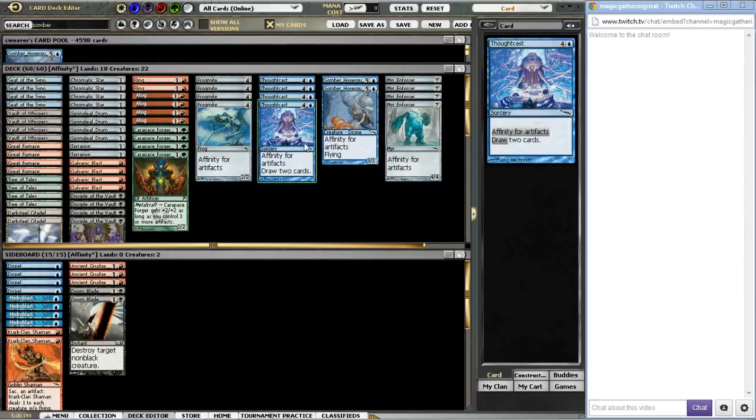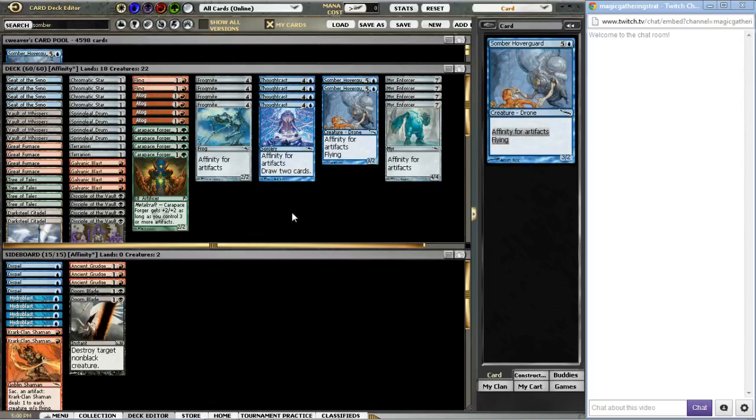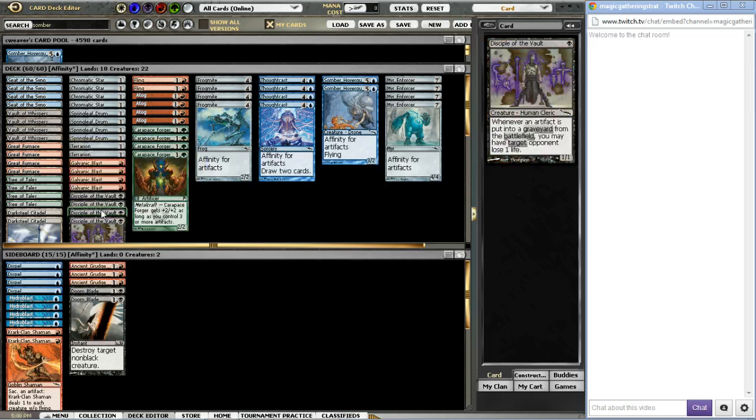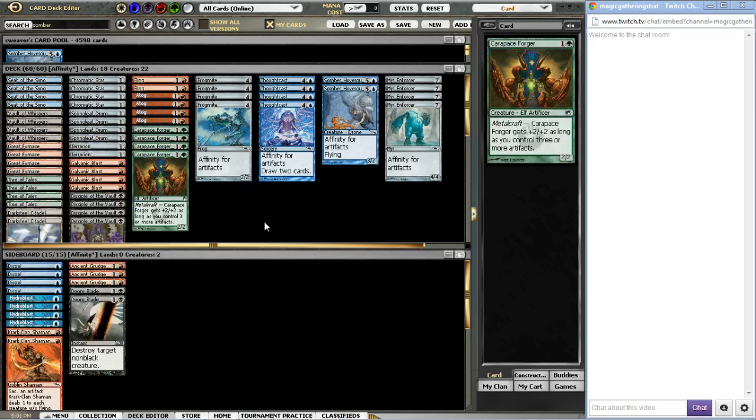We've got the blue with the card draw, and Thought Cast is just amazing for refilling your hand. The blue Flyer's relevant, although we only use two of them because it's really all the space that the deck can afford. We've got Black with Vault of Whispers and Disciple of the Vault. Disciple of the Vault is great for just randomly draining your opponent out of nowhere.